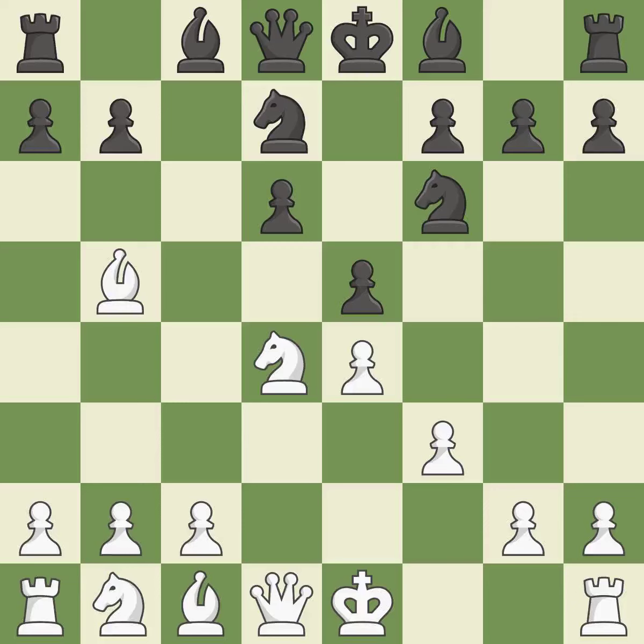Nbd7 blocks the check and develops the knight toward the center. Nf5 moves the knight to a safe square and attacks the pawns on d6 and g7. D5 gains space in the center, attacks the e4 pawn, and unblocks the dark-squared bishop.